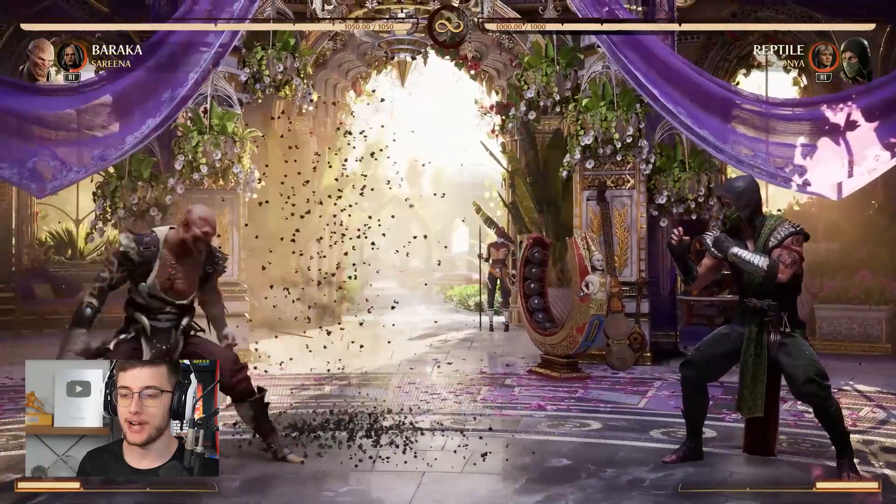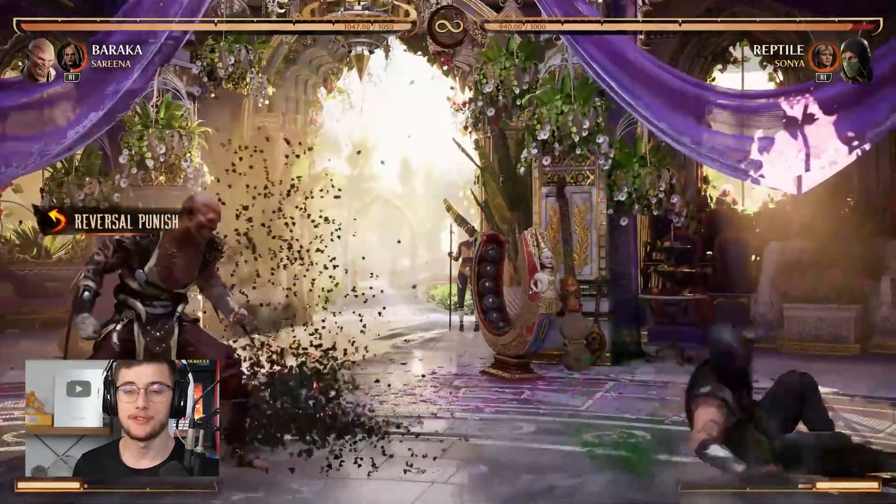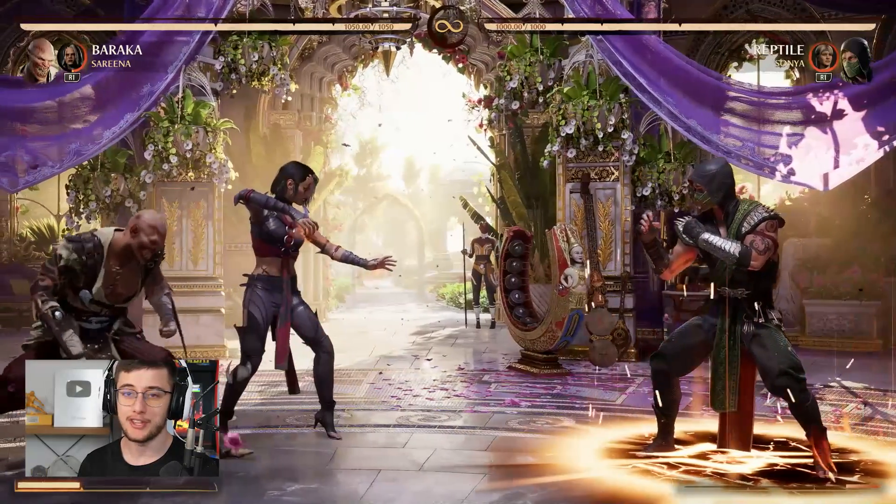The final move for Sareena is this little backflip right here. It's actually a pretty good reversal — if I'm blocking and mashing this move she'll actually come out as a reversal for me. That pretty much wraps it up for Sareena. Probably the easiest cameo in the game for such a high reward. If you're struggling to learn how to use cameos right now, definitely try Sareena because she's super easy.